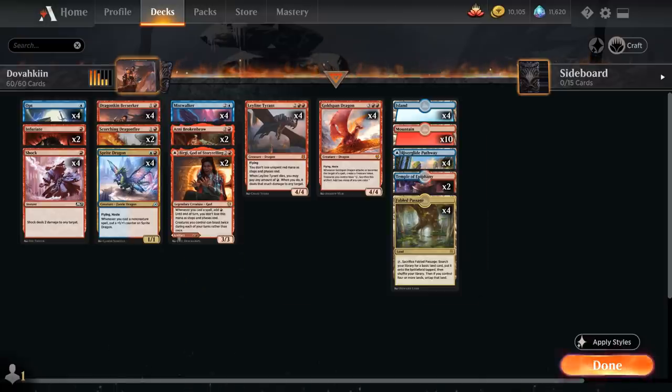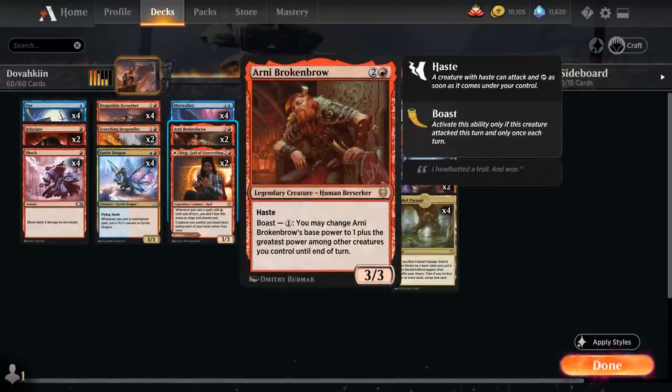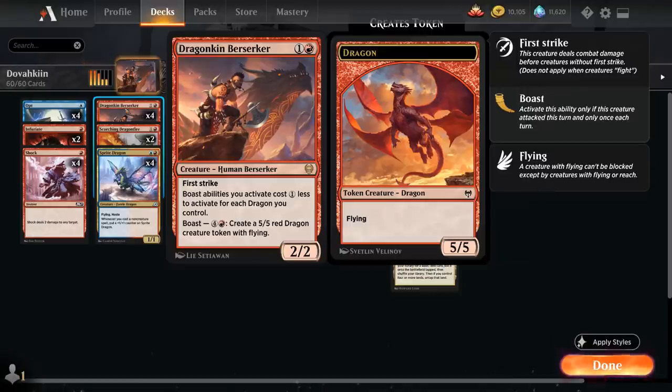The centerpiece of today's deck is Dragonkin Berserker, a 2-mana 2/2 Human Berserker from Kaldheim with First Strike. Its Boast abilities cost 1 generic mana less to activate for each Dragon you control — and that applies to other creatures too, like Arnie Brokenbrow. For 4 and a red, by Boasting while attacking, we get to make a 5/5 red Dragon creature token with Flying.